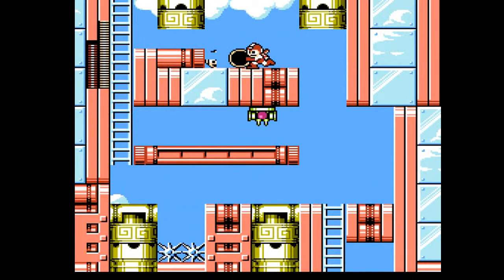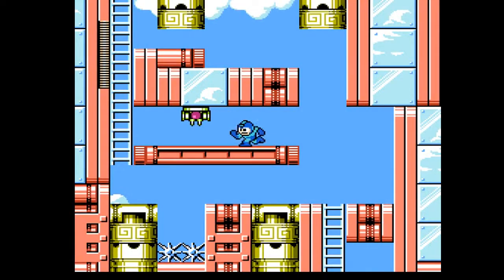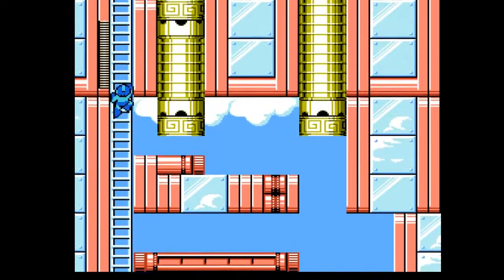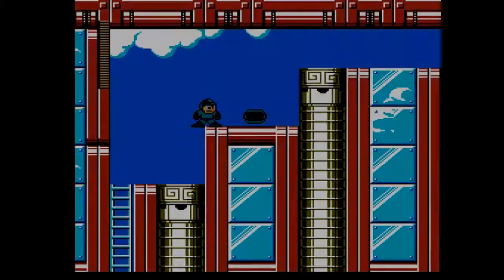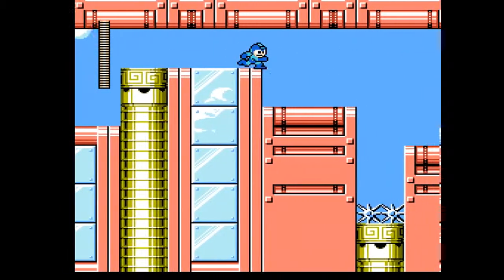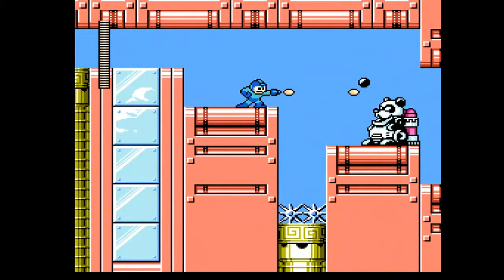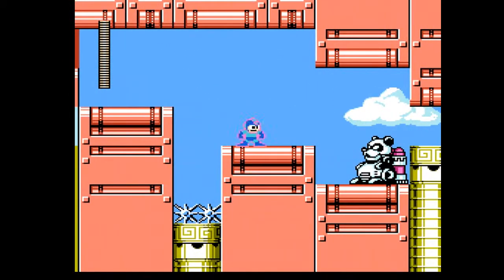I want that life, because usually I end up dying at least once on the fans in this stage. The panda can shoot in two ways: either that easy way with the arc shot, or the other one with a straight ahead shot, or that looping shot, whatever you call it.